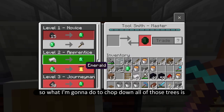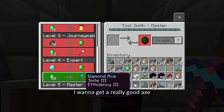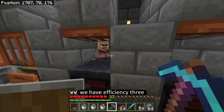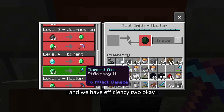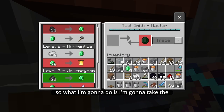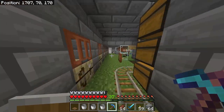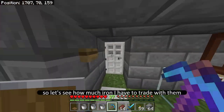To chop down all those trees I want to get a really good axe so I can go quickly. Let's see what we have — efficiency three and efficiency two. I'm going to take the efficiency three for 30 emeralds, so let's see how much iron I have to trade with.